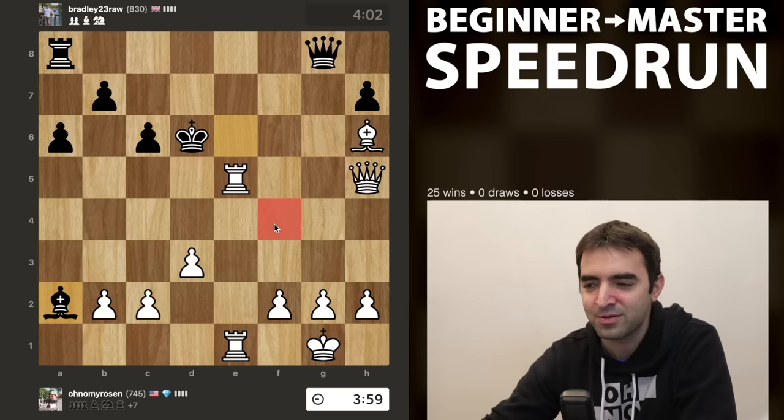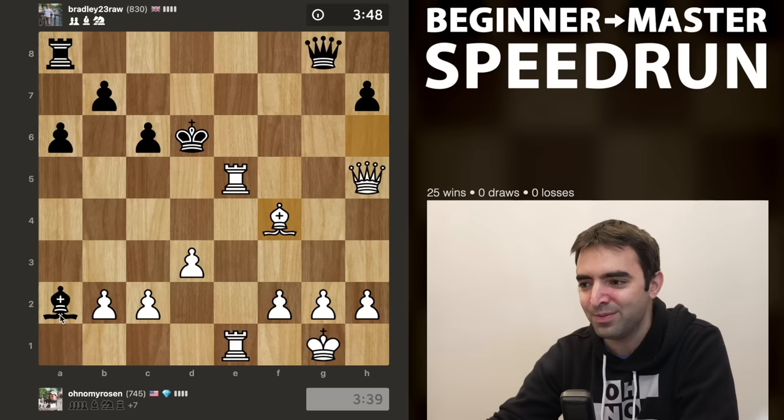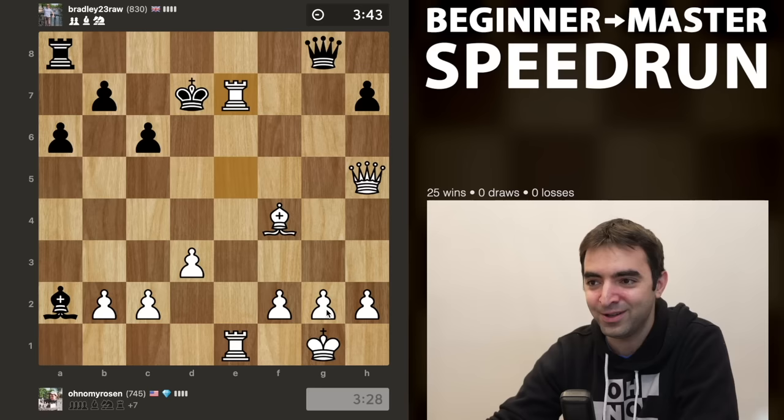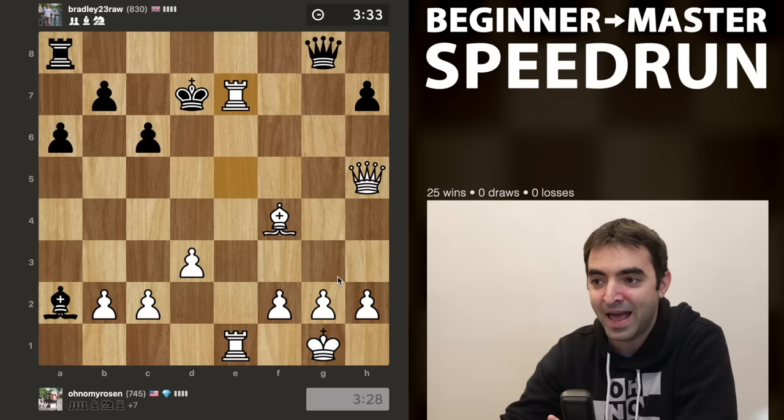Maybe a move like bishop f4 coming. Sometimes in these spots you want to look for the forcing moves like the checks, but all the checks I have just lose material. So a move like bishop to f4 just sets up a load of discoveries - like rook g5 or rook e8, both of which will be check. I should mention if my opponent didn't take on a2 and played bishop d5, then bishop f4 would lose the game due to queen takes g2. So I still have to be aware of how I could lose.